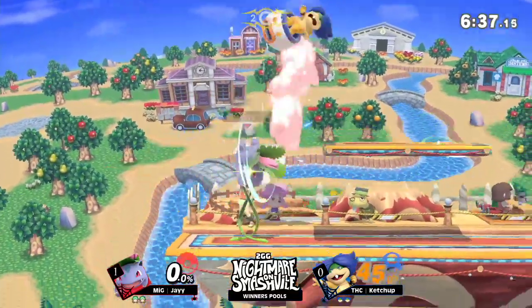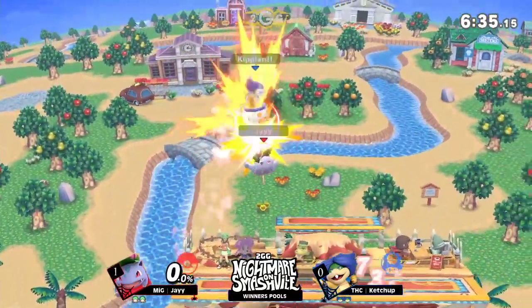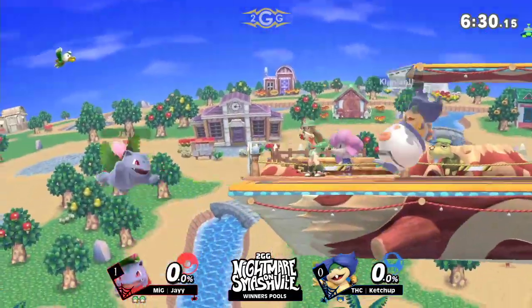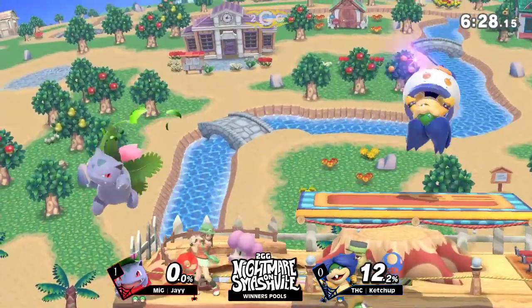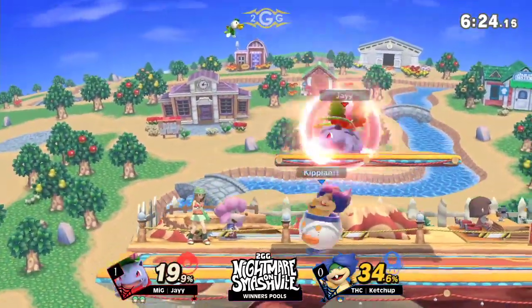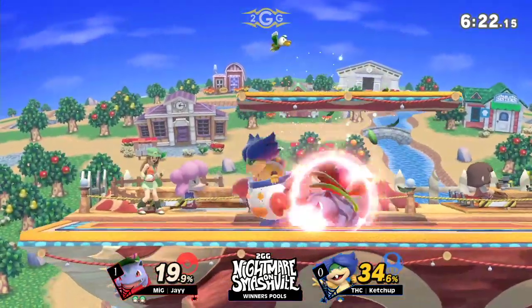Just like that, Jay is going to go ahead and even this up. An uptilt coming out — I think that's the first time I've ever seen that move. Oh my goodness. Jay. How to make the best out of a bad situation, immediately turning the complete tide of this match in his favor.